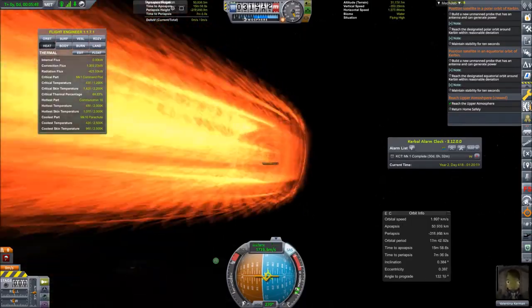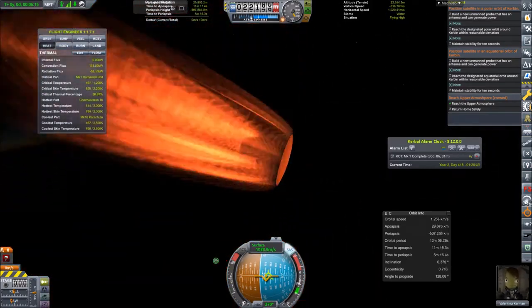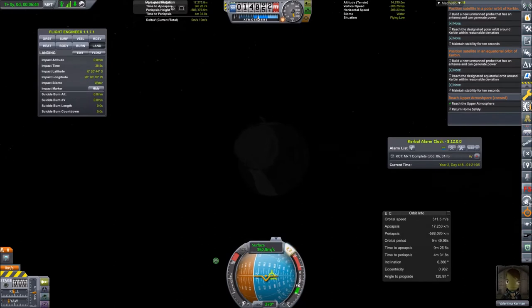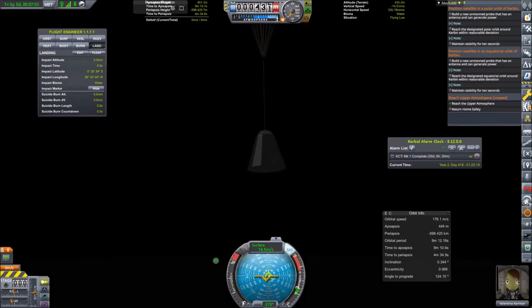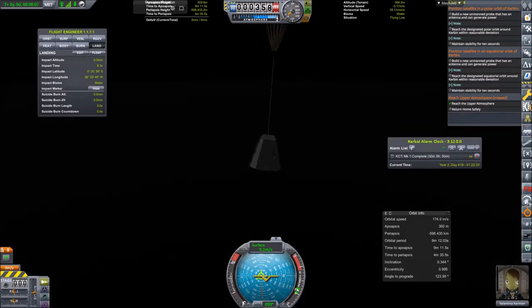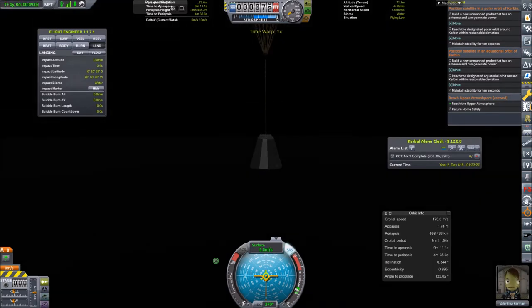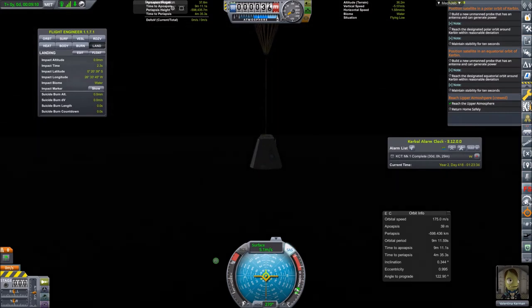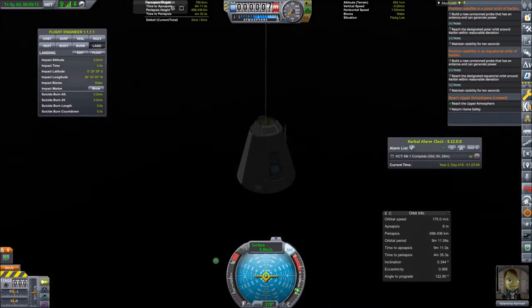Once we hit 30 kilometers of altitude, my goal of staying below Mach 3 unfortunately failed, so Valentina Kerman now has the Mach 1 ribbon. Anyway, we can still do the rocket plane concept mission with Jebediah later. Deploying the parachute and parachuting down until we get close to the ocean surface, which only becomes visible thanks to the landing information marker from the Kerbal Engineer mod.